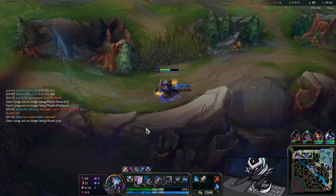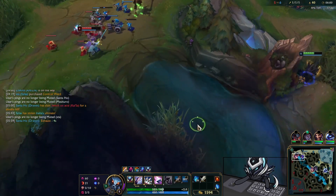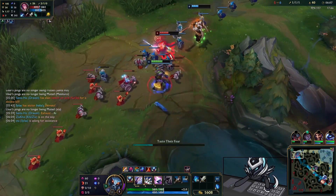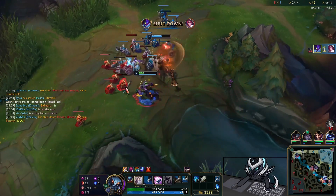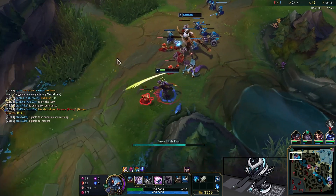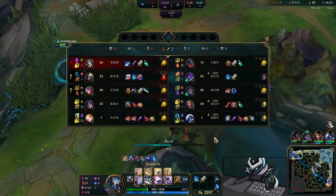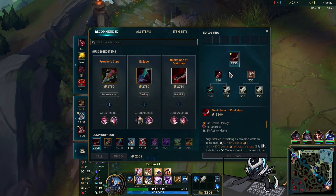Just kidding — we're going to go to the top lane because this looks pretty juicy for Fiora. We know she's going to walk up, try to get the Grasp proc and all that. She gets Aatrox'd — we walk up, she misses her parry, we give her some auto attacks, Q and W, and then we get a big shutdown. We help Aatrox shove the wave and we end up getting level six off this, which is enormous — now we can snowball quite nicely.